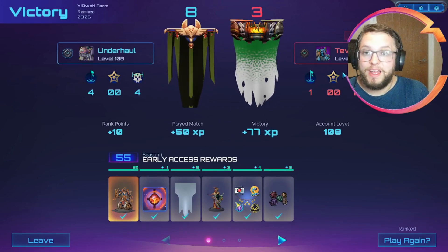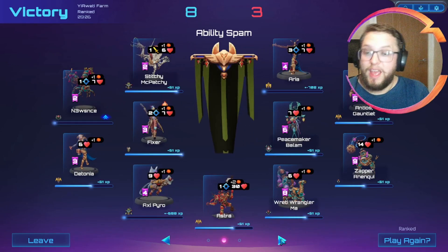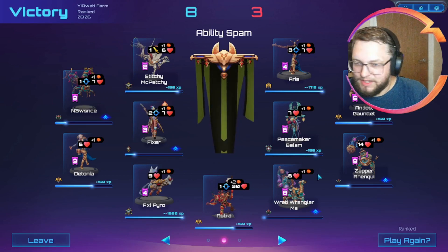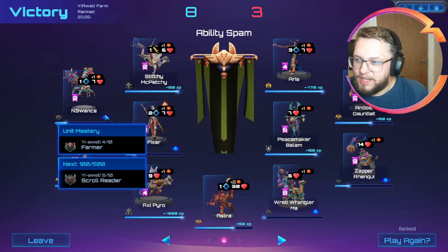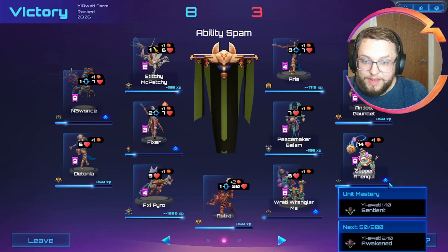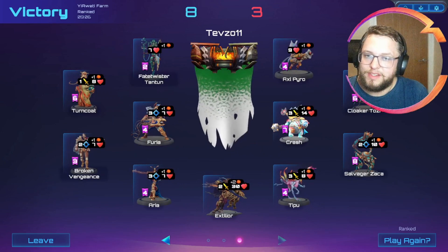Tebzo, thank you so much for playing - I really do appreciate you being my opponent. It was a really good game. Loads of level ups! We've got Fixer, Nuisance, Reti Wrangler Marr and Zapra and Enki - lots of progress there. Any portraits? Four, four, three. So we get Reti Wrangler Marr now, and Zapra and Enki is a little way to go. And if anyone's interested, here's our opponent's - ooh yeah, Crash to deal with later on.